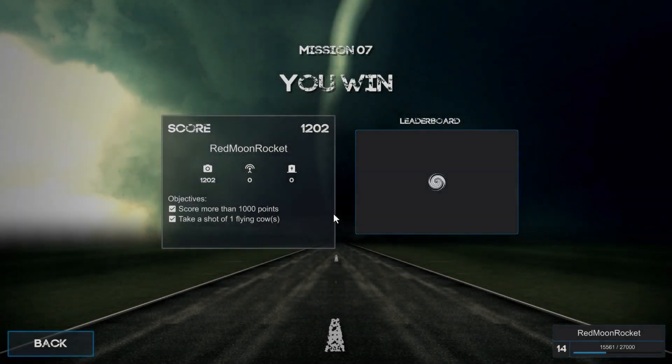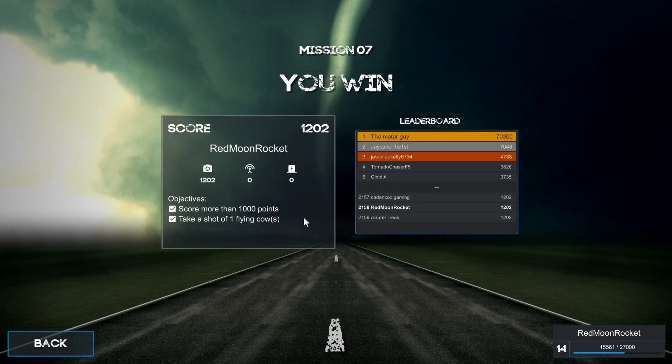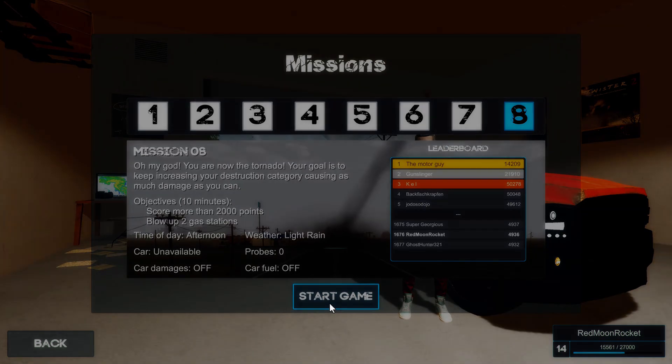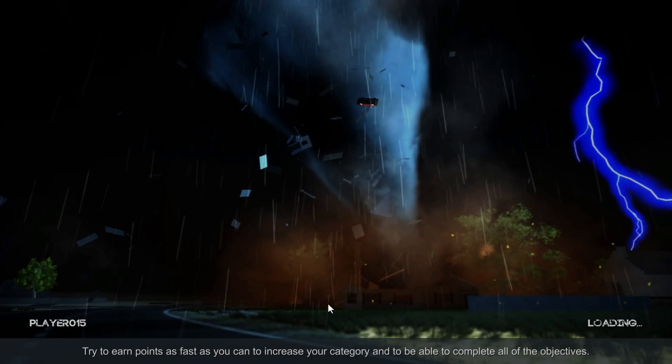We're out of time - we have accomplished our goals. Really random, but with contrived things like that you need to set the stage and they did so very nicely. Somebody scored 70,000 points on that - I don't know how you do that. We should have one more mission left - mission number eight: you are the tornado now, your goal is to keep increasing your destruction category causing as much damage as you can. We have 10 minutes to score 2,000 points and blow up two gas stations.